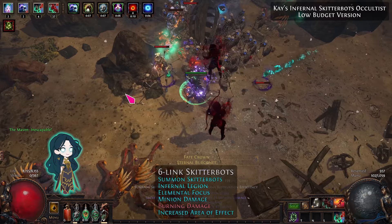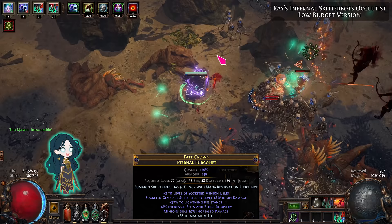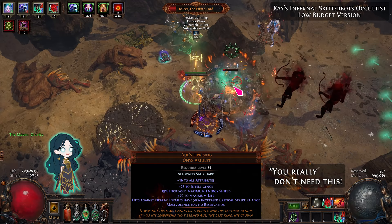If you want to spend a bit more currency, a helmet with Skitterbots efficiency will let you add Aspect of the Spider for more damage and defences. And if you have too much currency, you can also use Owl's Uprising for a free Malevolence aura.